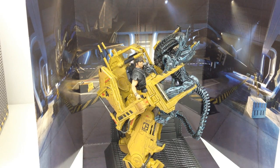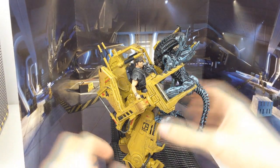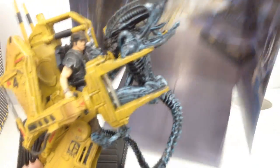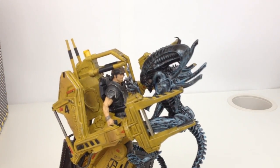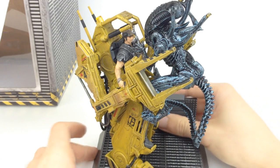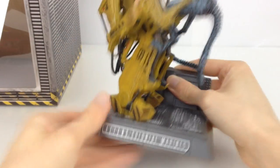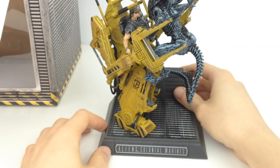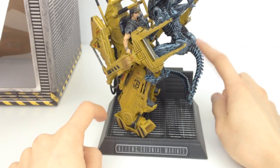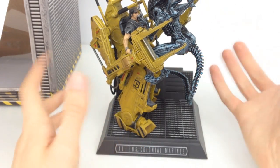Here it is with the diorama. You've got a hangar bay kind of thing going on there, and then you've got the alien attacking its loader. I'm going to take that out of the way to get a closer look. A nice thing about this is that it has rubberized feet, which means it's really hard to actually move when it's on a flat surface. It is a tad wobbly but it's fine — it's enough weight that it's not just going to wobble when you walk past it.